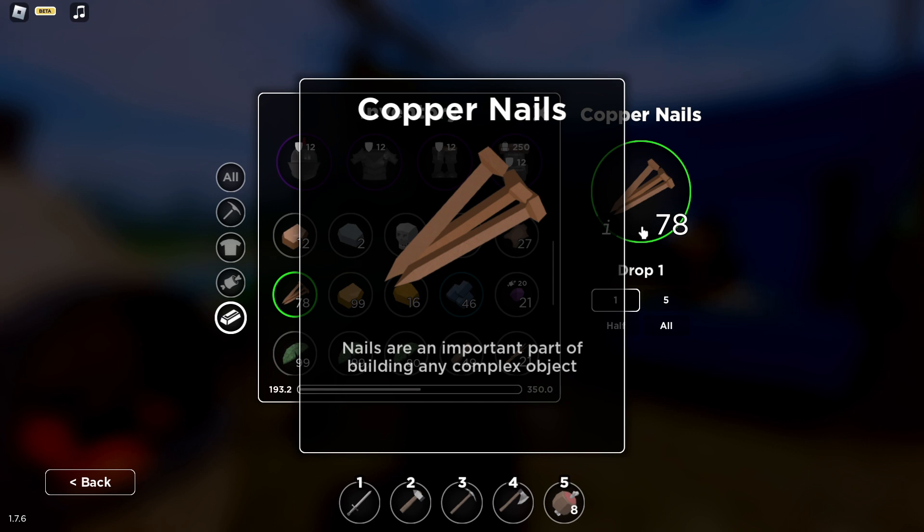Copper nails are going to be useful later on when you're trying to build yourself an iron forge, and they'll also be used when you build houses or anything like that.